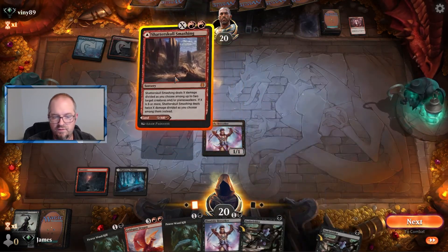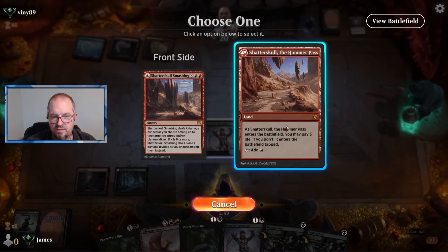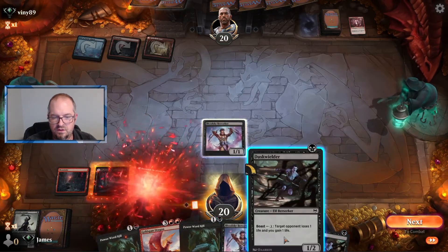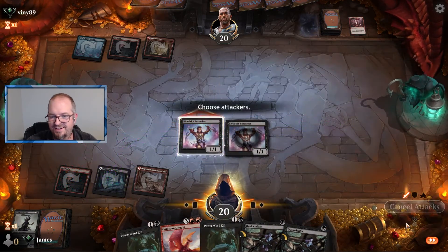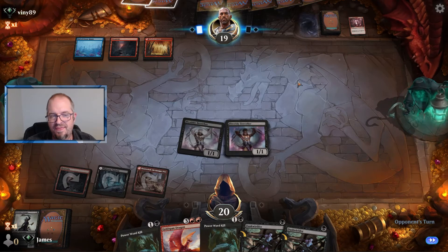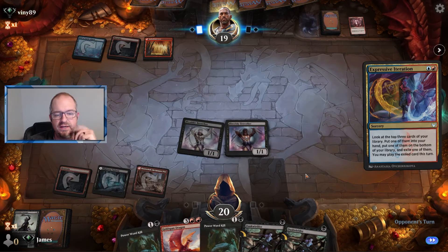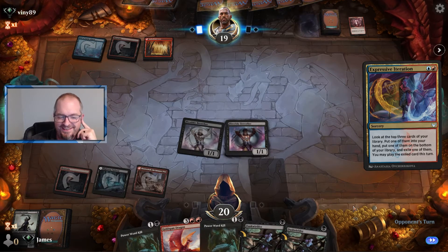This does not help get into anything else so it comes in tapped. We're going to go Blood Sky Berserker. Sure would be nice to have been double-spelling. Gotta remember this has ward three — you need five mana to Power Word Kill it. They go for an Expressive Iteration; one more black sure would be nice. I would literally cast this and kill it if I had to.